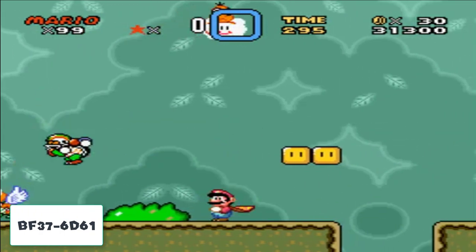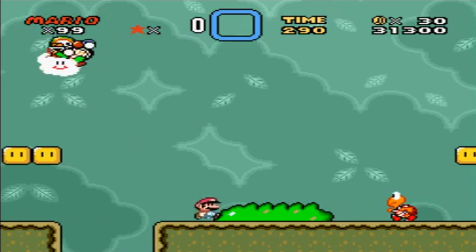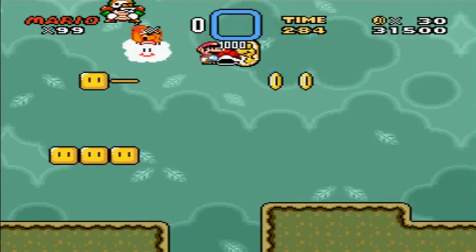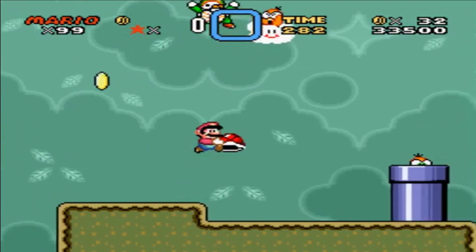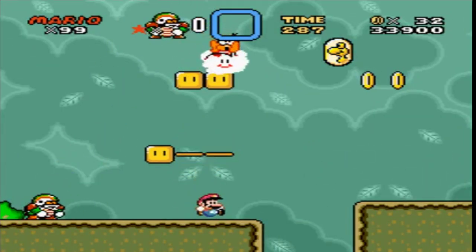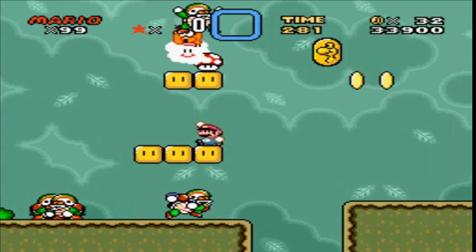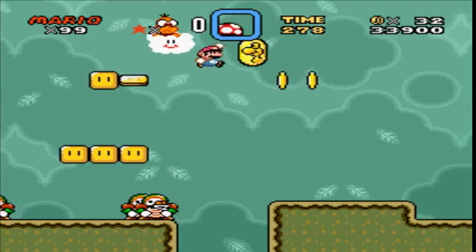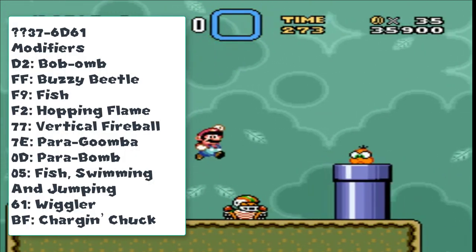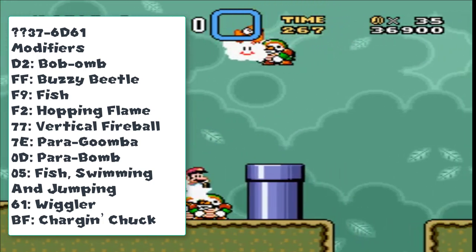BF37-6D61 does affect Lakitu quite drastically though. This time, instead of throwing no enemies, Lakitu dispenses charging chucks like there is no tomorrow, both in cloud and pipe form. This nearly makes the game impossible, as before you know it you will be surrounded by chucks all wanting a piece of that sweet Mario pie. This code can actually be modified by changing the first two letters or numbers to deliver different effects — here is a list of the modifiers for you to test out. You can go from bob-ombs all the way to fish and back.